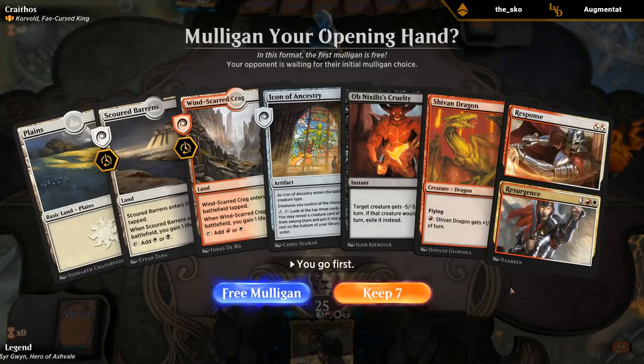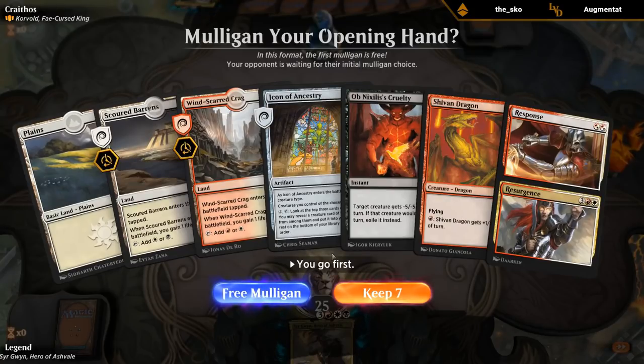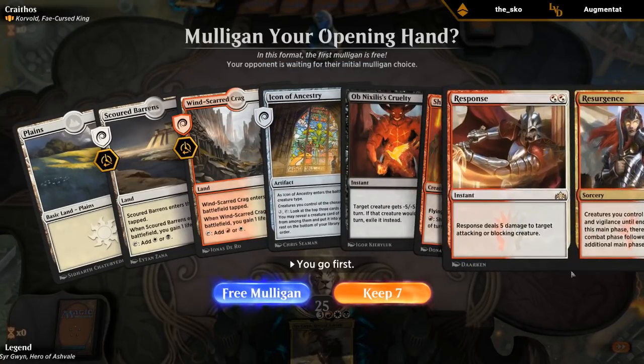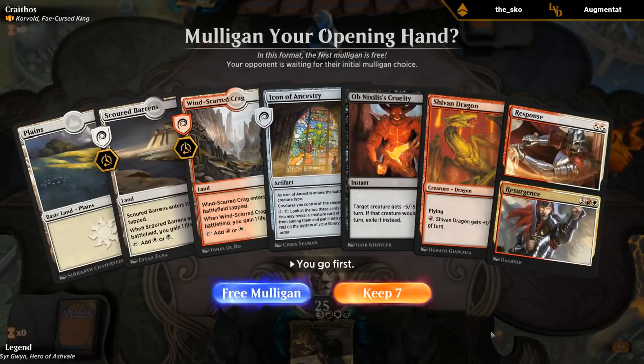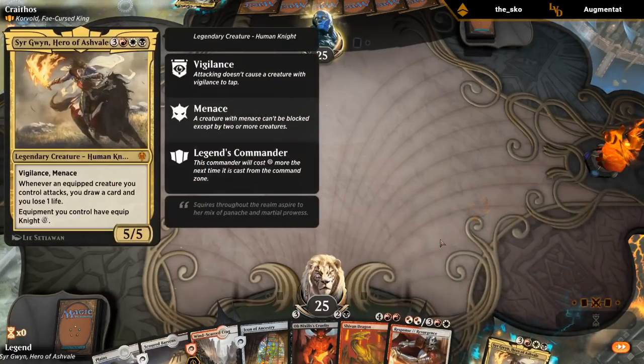Looking at our opening hand: we're setting up in the early turns — no creatures to play early, but we have an Icon and some removal. It's not great, but we'll probably keep it. You can take a free mulligan too; maybe we should have. Sir Gwyn is hanging out and we're up against Korvold, a five-mana 4/4 flyer.